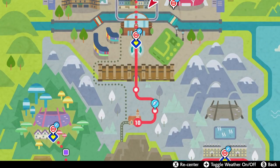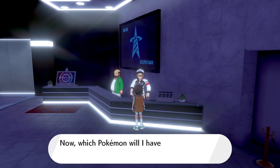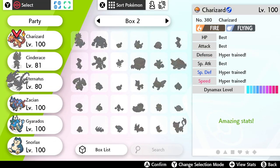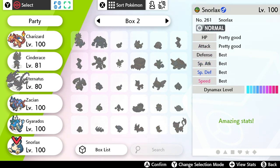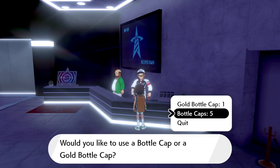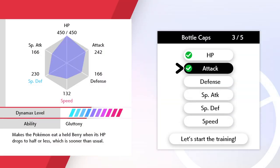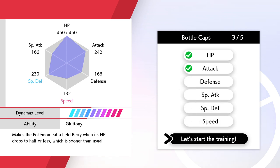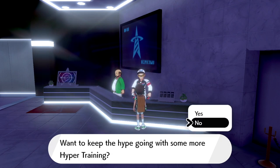I haven't IV trained everything yet, but if you head up to Wyndon and into the Battle Tower, head to the guy on the right-hand side — that's where you'll be able to IV train. Choose the Pokemon you want to train, in my case the Gigantamax Snorlax. A gold bottle cap will max all available IVs at once, so don't waste it on one that already has a few bests. Use standard bottle caps to IV train specific stats. Select to go, the training starts, you get a black screen, and you're hyper trained.